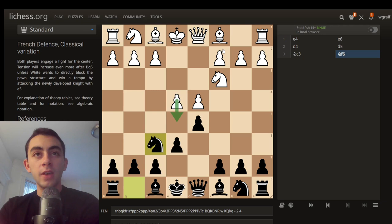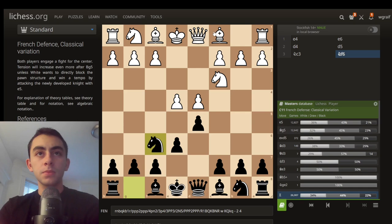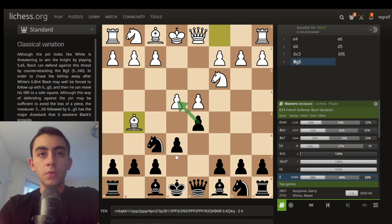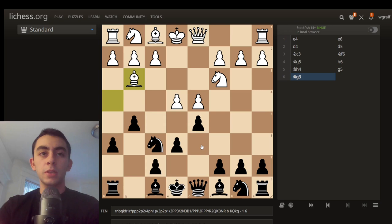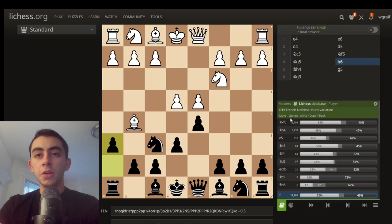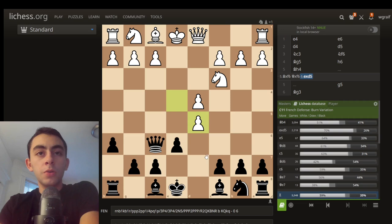Here e5 and bishop to g5 are the two main moves in this position, played about equally. We're going to be looking at bishop to g5, threatening e5 on the next turn. There's a lot of theory here with either takes or bishop to b4, but here we're going to be recommending what we're calling the McCutcheon Gambit, in honor of the McCutcheon variation with bishop to b4. White should not play bishop h4 because after g5 we're just going to be collecting a pawn.